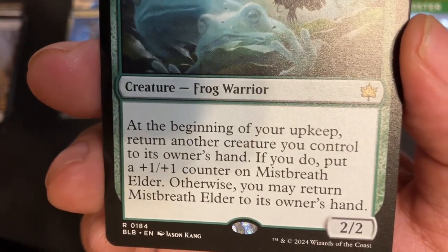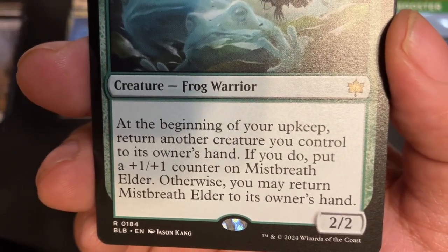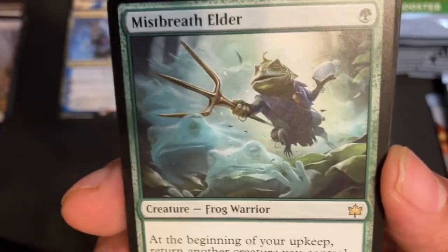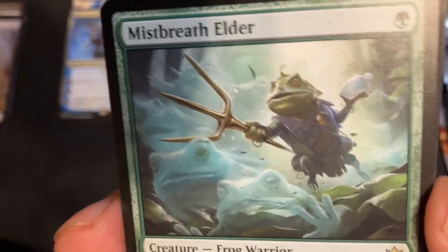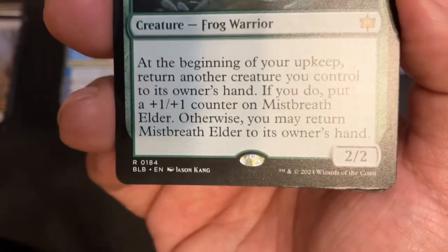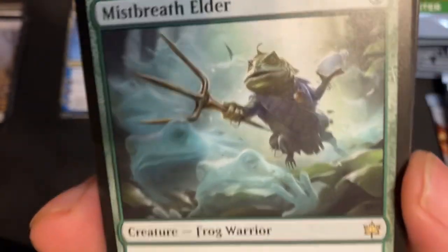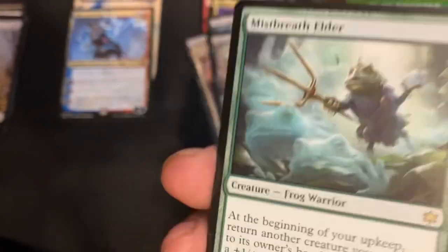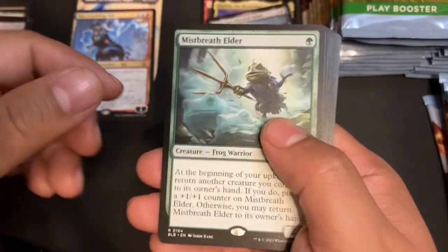At the beginning of your upkeep, return another creature you control to its owner's hand. If you do, it gets a +1/+1 counter. Otherwise you may return this to your hand. So either you're returning something else for value and it gets stronger because of it, or you're returning it to hand for value for something else. I really think there's something to be had with frogs in this set.